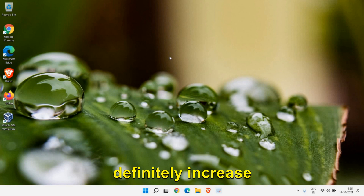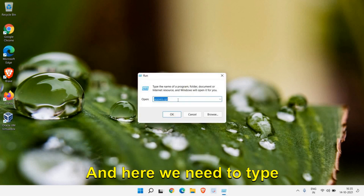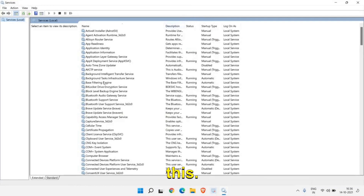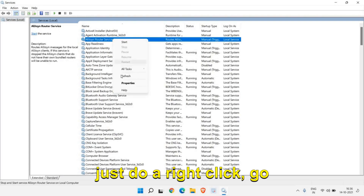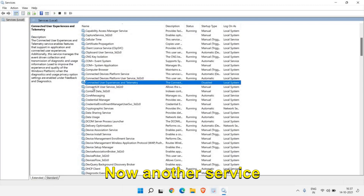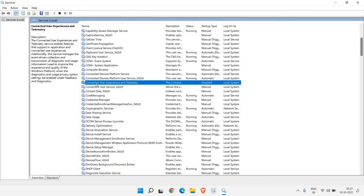Now we need to disable a few Windows services that we don't require — disabling them will definitely increase your computer's performance, especially if it's running slow or booting slow. Right-click the Start icon, click on Run, and type 'services.msc', then click OK. In the Services window, if you do not connect your computer to smart TVs or other devices, right-click that service, go to Properties, change it from Manual to Disabled, then Apply and OK. Similarly, disable Connected User Experiences and Telemetry if you don't want to send diagnostic data to Microsoft.